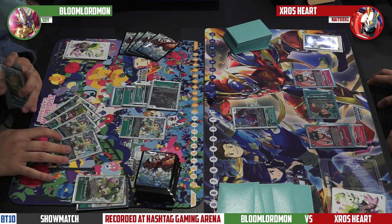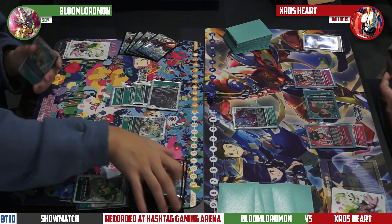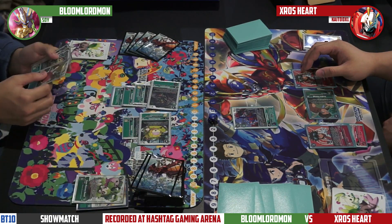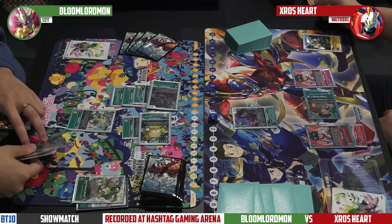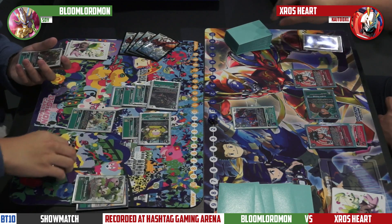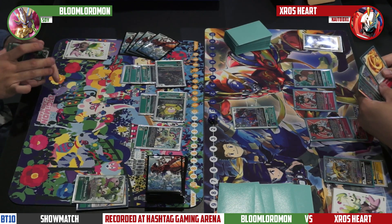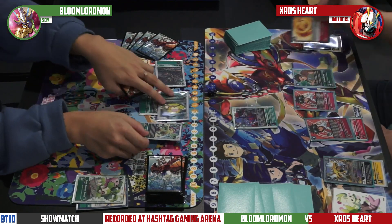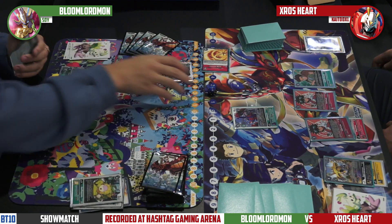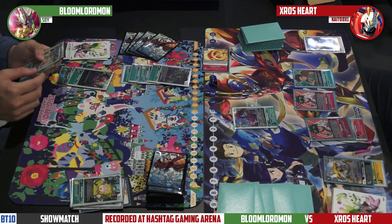On Cross Heart's side, we see Taiki and Zenjiro drop down. Zenjiro lets you bring out Ballistamon, and if you have a Ballistamon in hand it's almost always a 2-cost because you can drop it, then tap down Zenjiro to gain one memory. On my turn I'm dropping Palmon and going into Sunflowmon, using Sunflowmon to suspend itself when digivolving to drop a 3-cost or 3000 DP or less. This is how Bloom Lord swarms the board — it has a lot of little effects like Ajitarmon, Sunflowmon, that let you drop cheaper, smaller 3K or lower bodies. Then a key card: Crimson Blaze comes out and wipes my board, reducing its cost based on how many Digimon I have — that was a 3-cost Crimson Blaze resetting momentum.